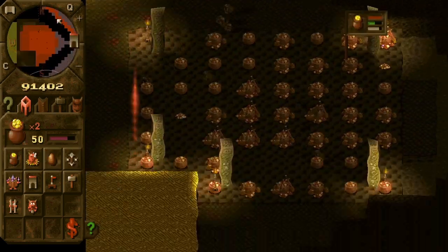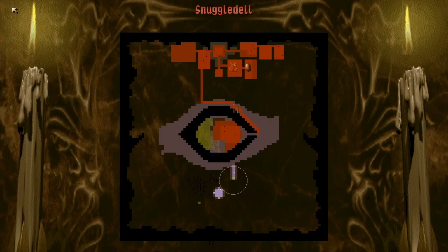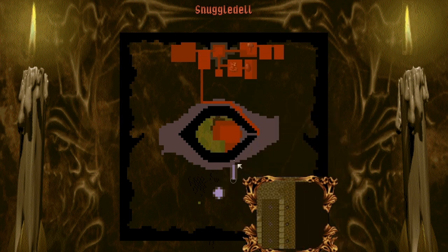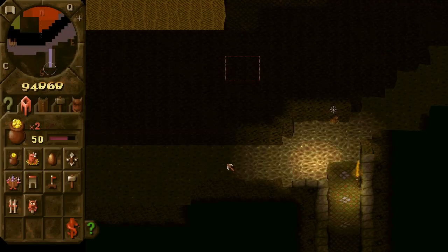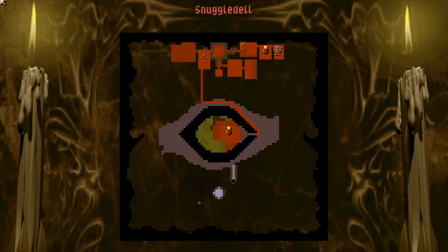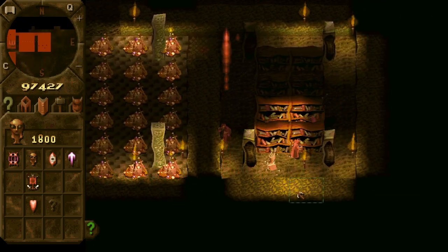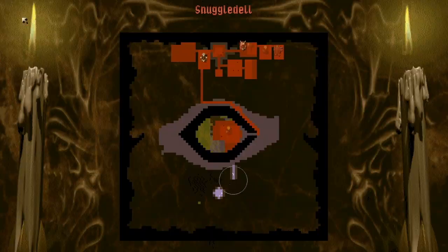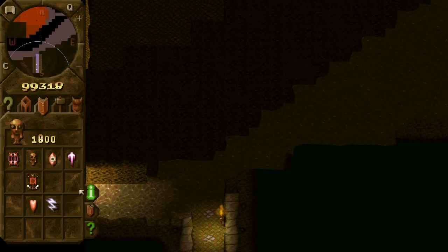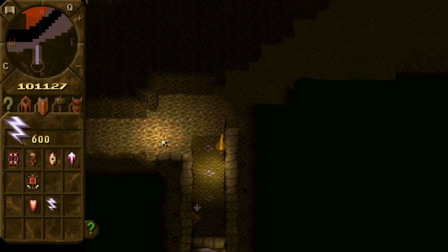The enemy keeper will attack you — you can always restart the level, because I think it's not supposed to happen. The enemy keeper is supposed to not really build bridges towards you and do weird stuff like this. I think we should discover a new spell soon. A new spell has been researched.